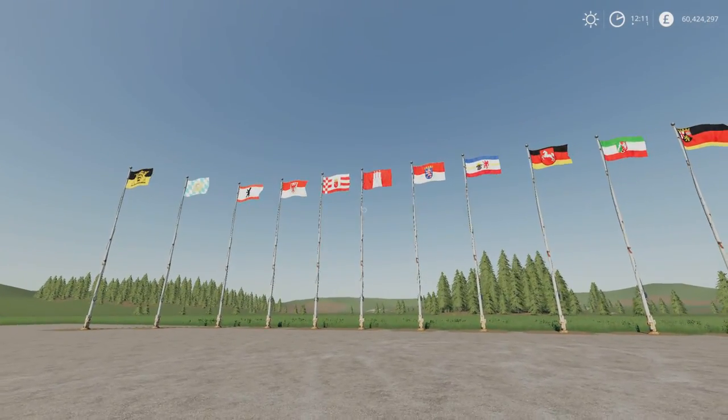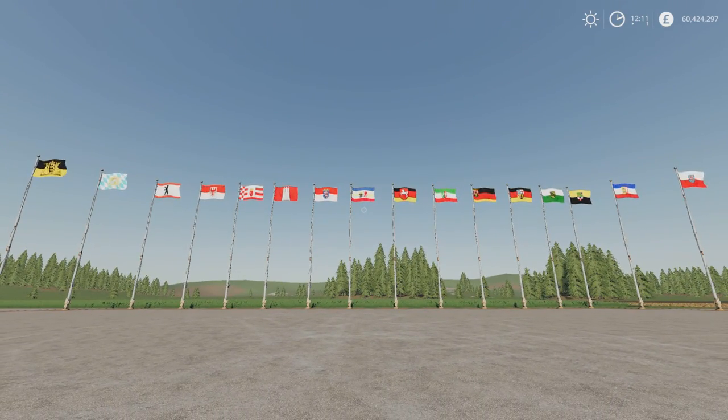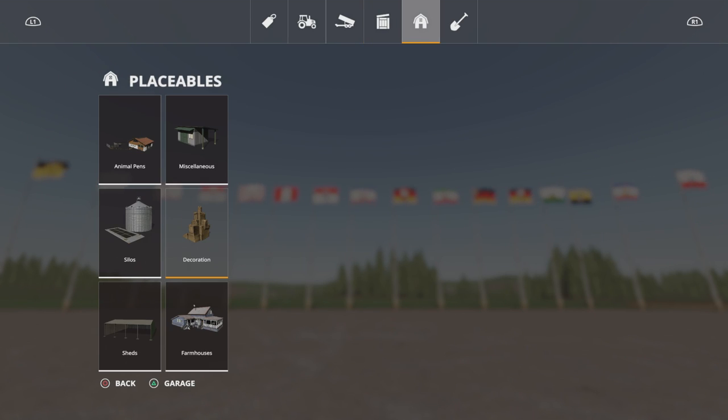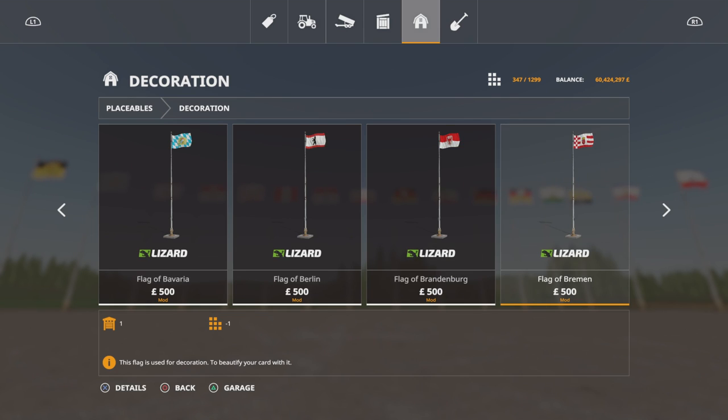Nicely made and detailed, each flagpole. So if you are living in one of these German Federal States and you're very proud of where you live, you may want to put one of these up. Under placeables and decoration, we start with the flag of Baden-Württemberg, the flag of Bavaria, flag of Berlin, flag of Brandenburg, flag of Bremen, Hamburg, Hessen, flag of Mecklenburg-Pomerania, the flag of Lower Saxony, the flag of North Rhine-Westphalia, the flag of Rhineland-Palatinate, the Saarland flag, flag of Saxony, flag of Saxony-Anhalt, the flag of Schleswig-Holstein, and the flag of Thuringia.